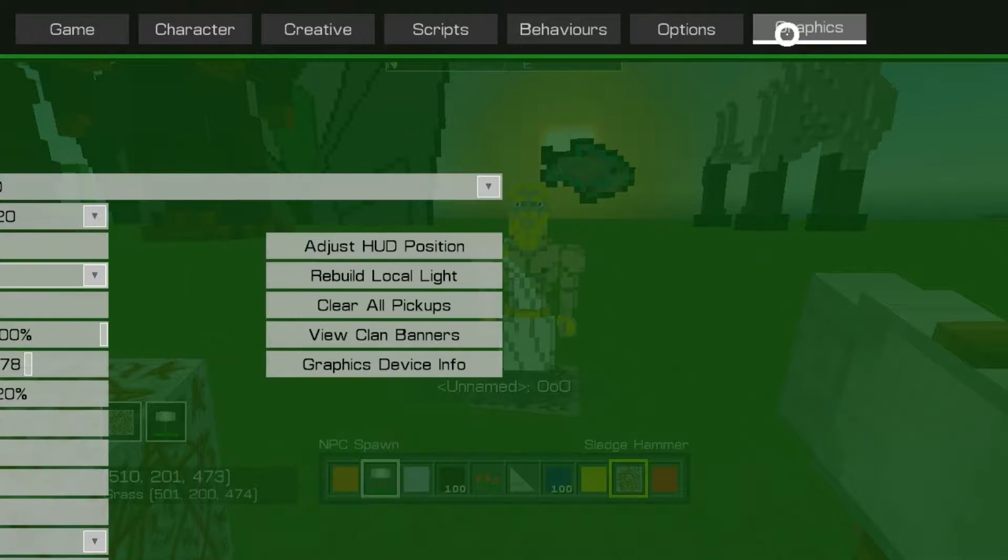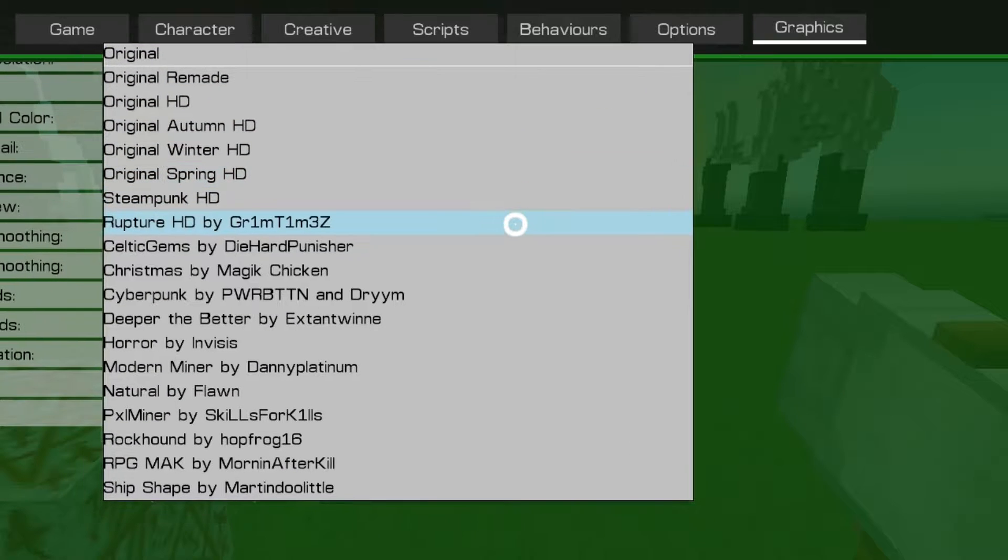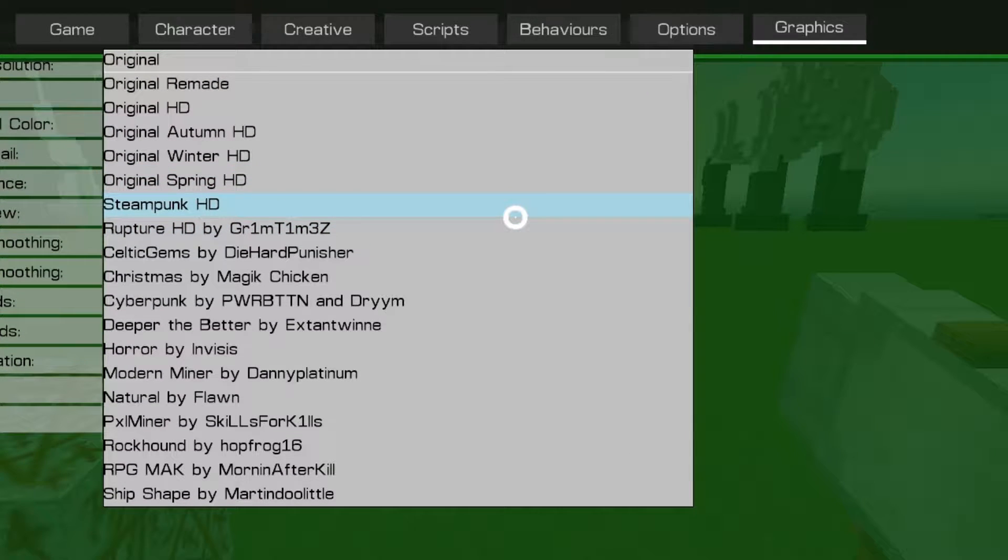Let's turn on the avatar palette. This mod basically gets rid of the Steampunk HD and turns it into the avatar palette, so that's why it's called Steampunk HD.